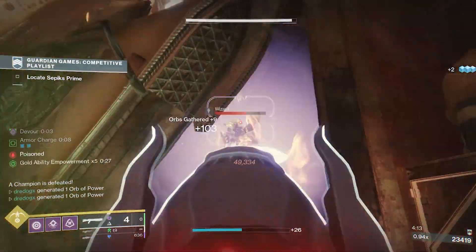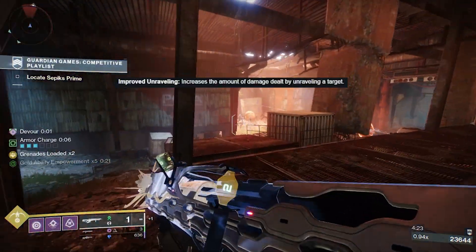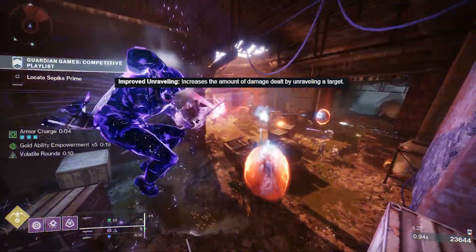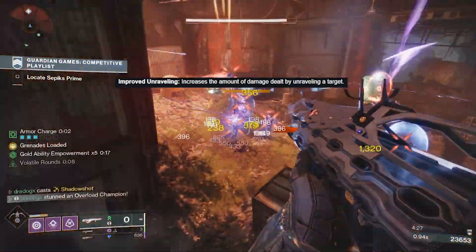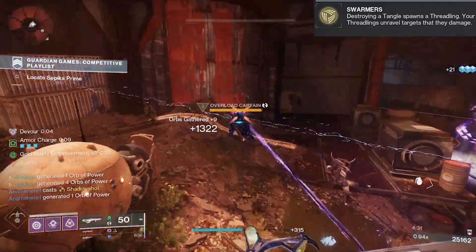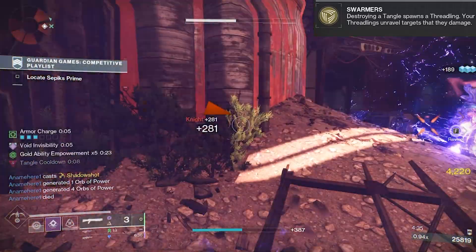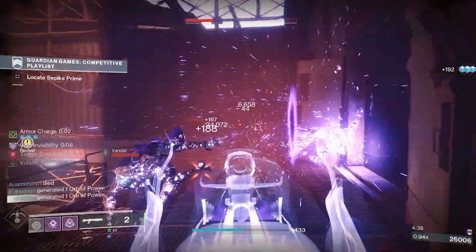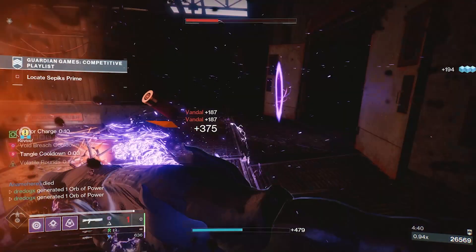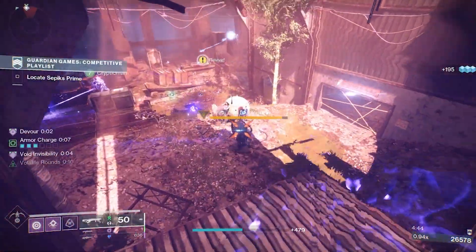Now we have Column 3, and I think that's going to be way more exciting. For the first part of Column 3, we have Improved Unraveling — this increases the amount of damage dealt by unraveling a target. I think it's going to be really good for Strand Warlocks because you have Swarm Grenade, which makes your Threadlings constantly unravel targets. There's another perk coming up that also has good synergy there. Overall it's a pretty nice, solid perk on the artifact.